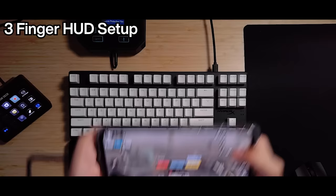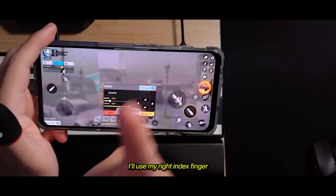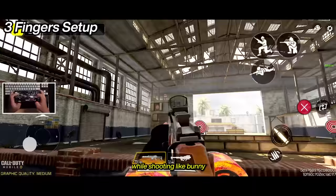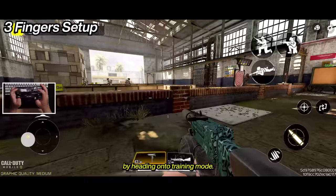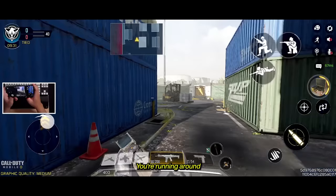Remember that we want our right thumb to be purely for aiming. So let's set up our three-finger HUD. We'll be working on our movement finger first. I will use my right index finger and put all my movement buttons on the upper right side of the screen. Now you'll be able to do movement while shooting, like bunny hopping and drop shot, a lot easier. Try to get used to it by heading onto training mode, put up some bots, and get used to your movement finger. For some people, three fingers may be enough, but by having your right thumb as your aiming and shooting finger, you rob yourself of faster reaction time in the game.